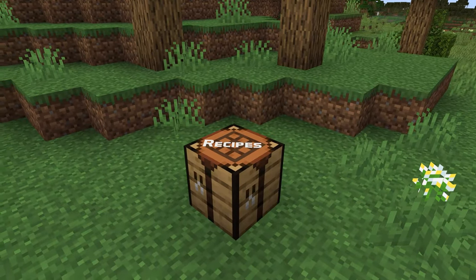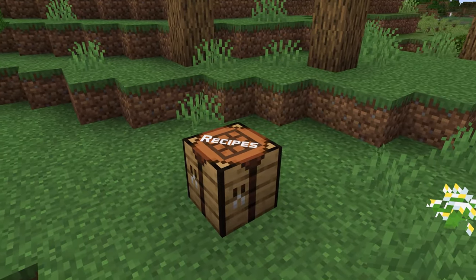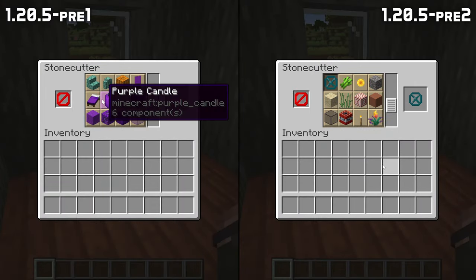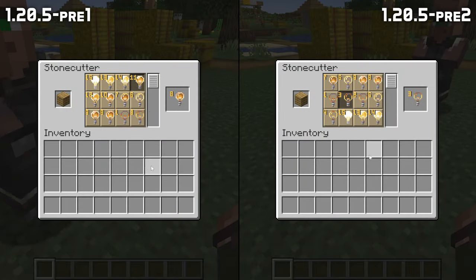In recipe news, having more than 128 stonecutter recipes for the same item made the UI break in multiplayer — that is fixed in this version. And stonecutter recipes now support multiple items of the same result type, but with different component sets.